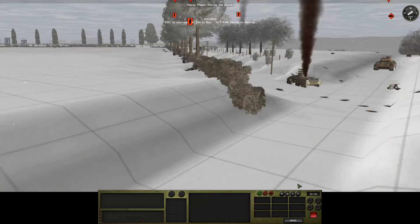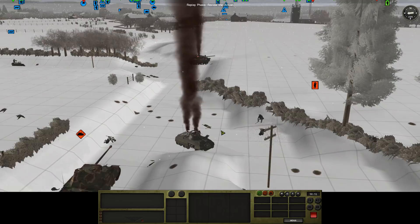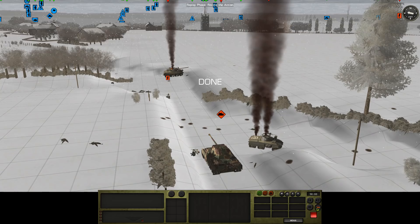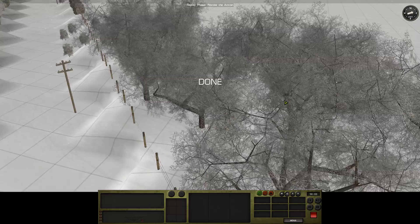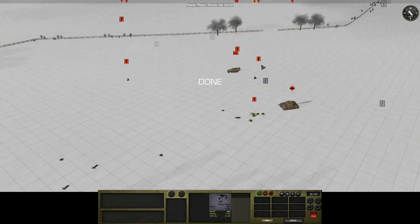We did get some mortar fire landing here last turn — let's see if we get any of these guys. That's another HQ unit with a single person in it. And then we have just little bits of stuff over here, that we can see, I should add.